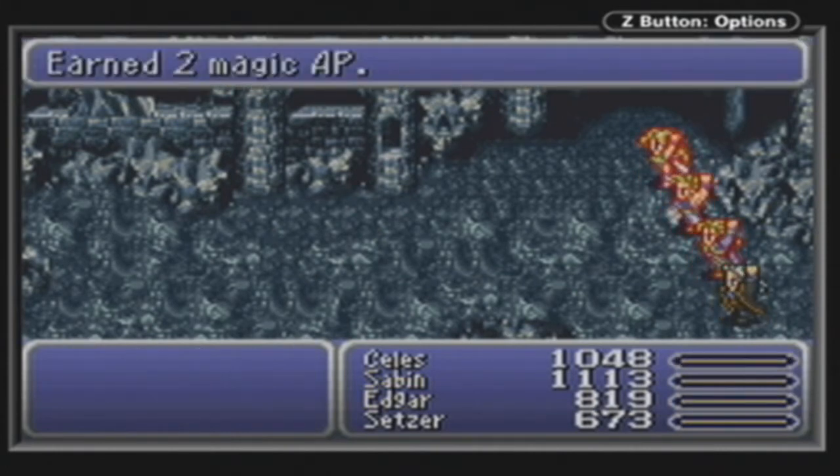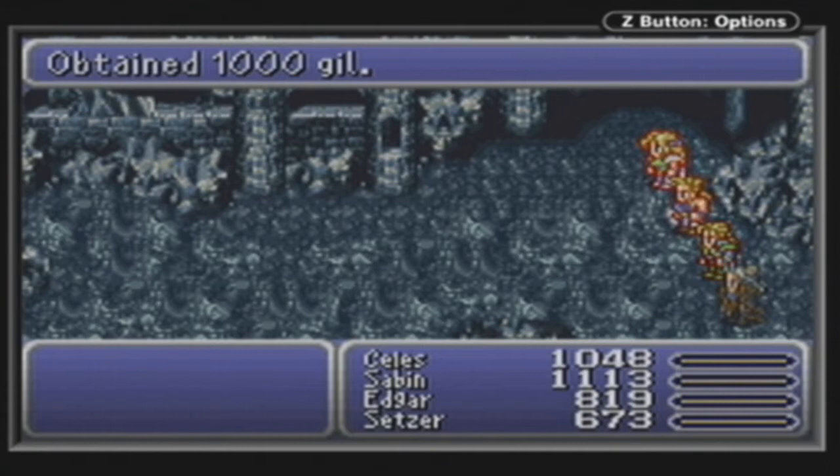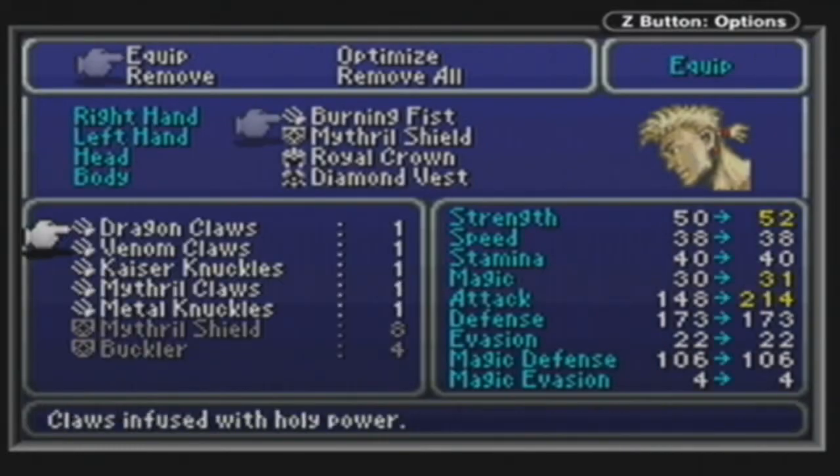He's a lot tougher if you actually fight him properly. I've learned Banish — funnily enough! I've taken Dragon Claws. Good for Sabin, of course. So let's equip Sabin up with the new Dragon Claws. He's not going to be doing fire damage anymore, but it does do holy damage, which is also good in this area. Look how much attack power that gives him — two hundred and fourteen. Bloody hell.